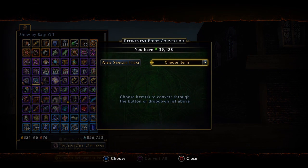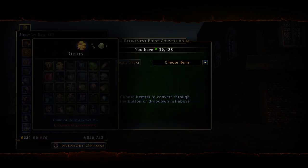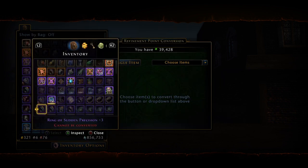This will bring you to this menu. From here you can select whole categories of convertible items, which covers enchantments, rune stones, gemstones, and identified equipment. You can also select specific items from your inventory to convert, so if you just wanted to convert a specific enchantment for instance, you can do it there.